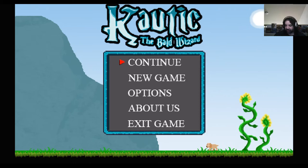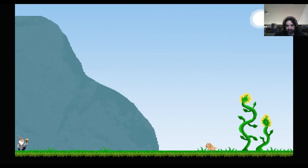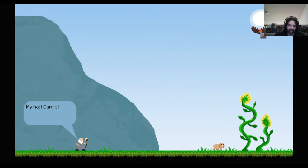It's a simple retro style game with retro difficulty. There are checkpoints and you have three lives to start. Let's start a new game. You can see the story — there's the wizard with his hat on, and a bird comes by and steals the hat. So we see he's bald — the bald wizard.